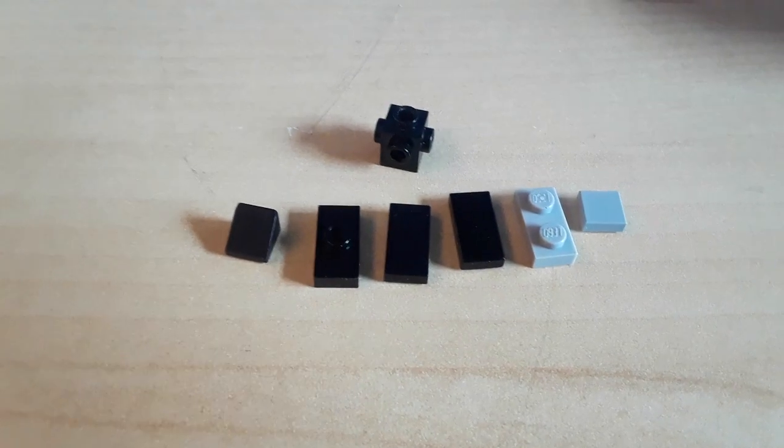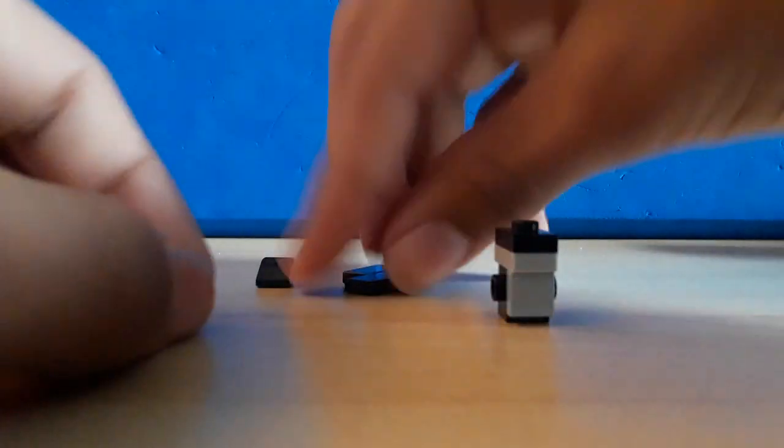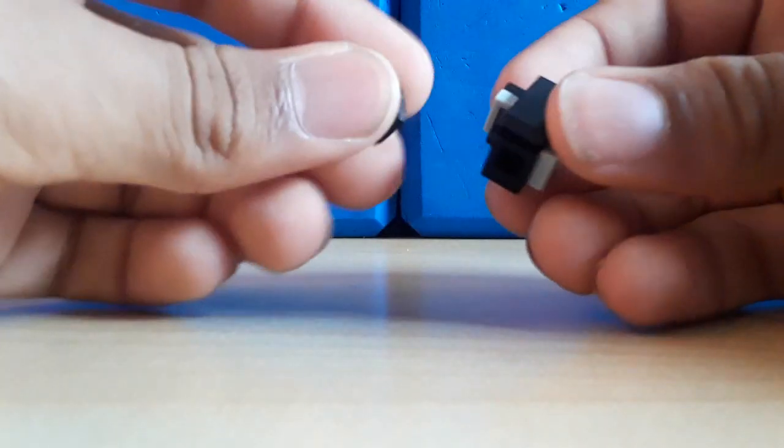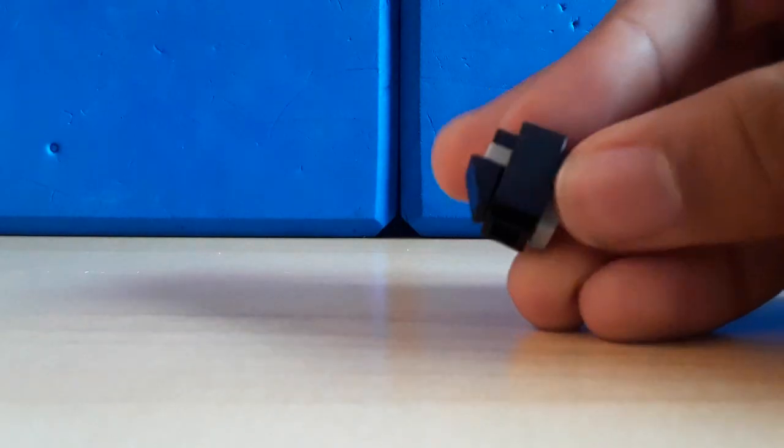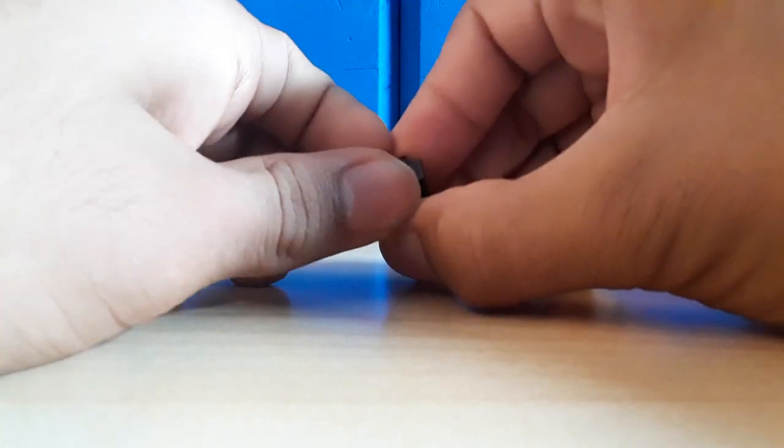Here are all the pieces you'll need to build Devastator's head. So you've got your Charlis brick — obviously this is the base — so it goes right in front right there. Then we've got a jumper plate, side pieces, the tiles, and then this goes back here. You just fill out the space in the back, and there you go — Devastator's head.